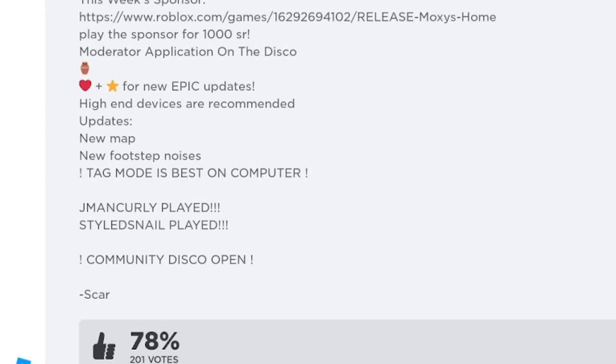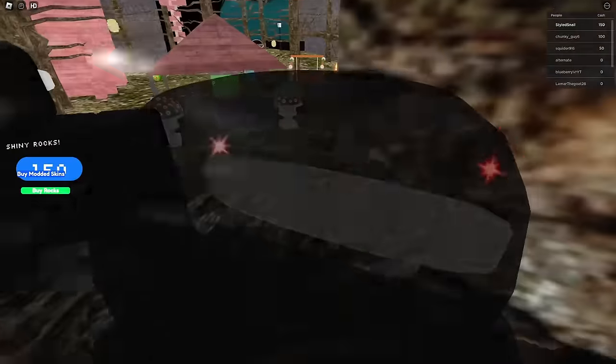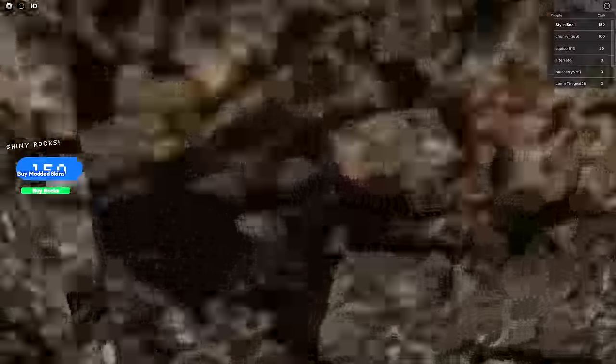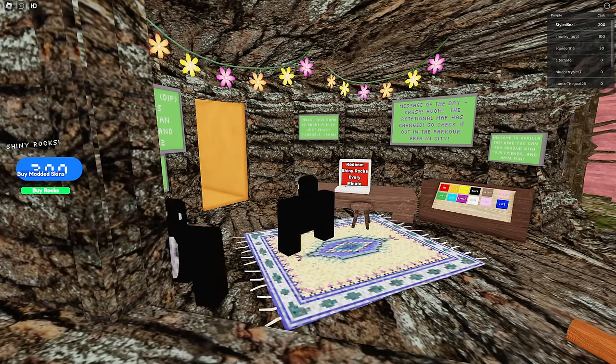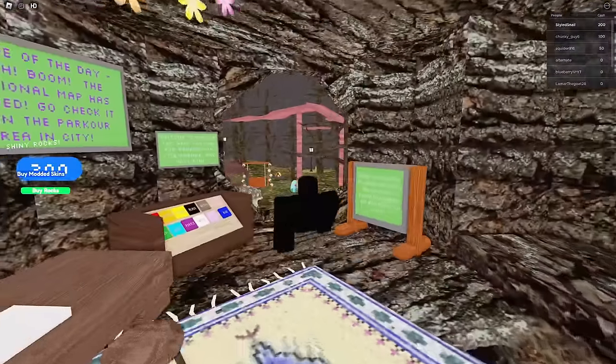Mode is best on computer - good thing I am. They spawned me on top of someone. We gotta redeem shine rocks every minute - give me them shinies. The rotational map has changed. They got the rotation map in this! Let's go check it out. We got all the spring stuff in here too. We also have a bunch of cosmetics in here - what do we got? This stuff costing money? No, it's free. I got myself a nice peppermint hat.